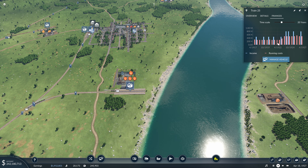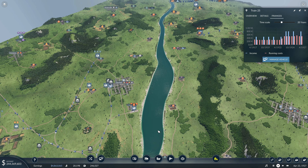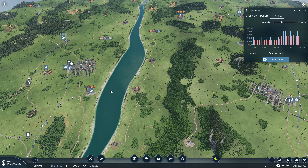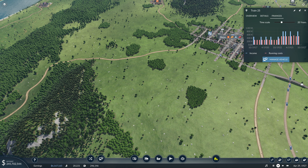Good day everyone and welcome back to Transport Fever 2. Train 25 is the fuel-to-Reno line, and the finances are a little iffy. It takes a while to reach Reno all the way from Glendale — it's got a long way to travel. This is not making enough profit to justify the long journey, so we need to shorten it.